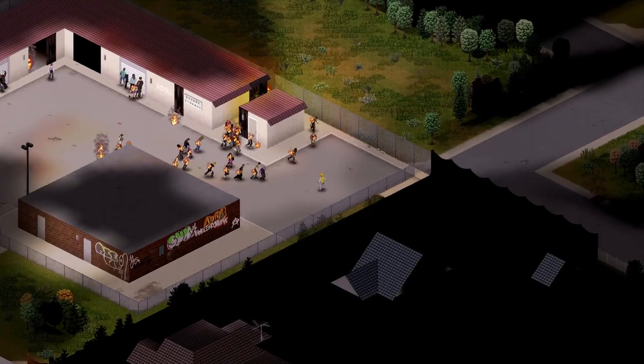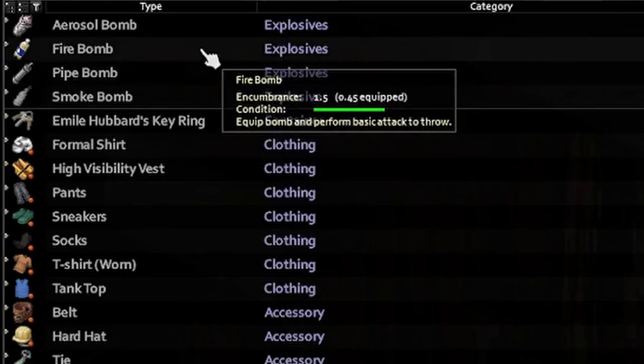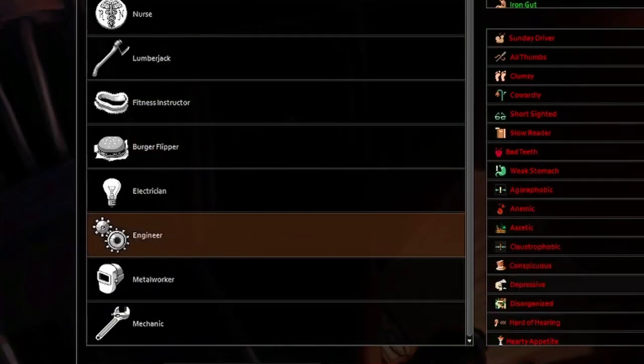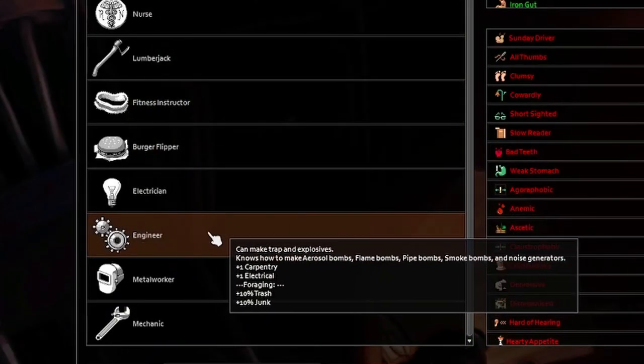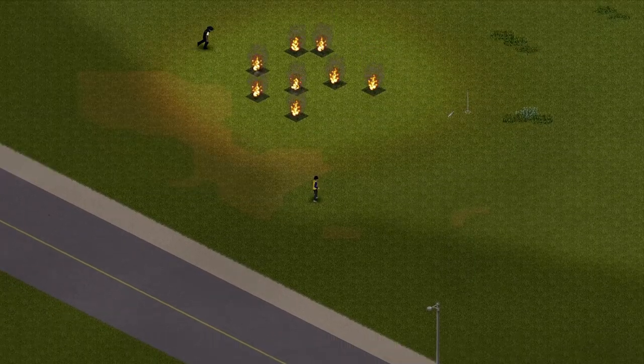We've all had our fair share of arson with Molotov cocktails, but what about real bombs — fire, aerosol, smoke, and pipe bombs? When creating your character, if you pick the engineering profession, you'll get exclusive knowledge on how to make these bombs, and they are devastating compared to Molotov cocktails, to say the least.